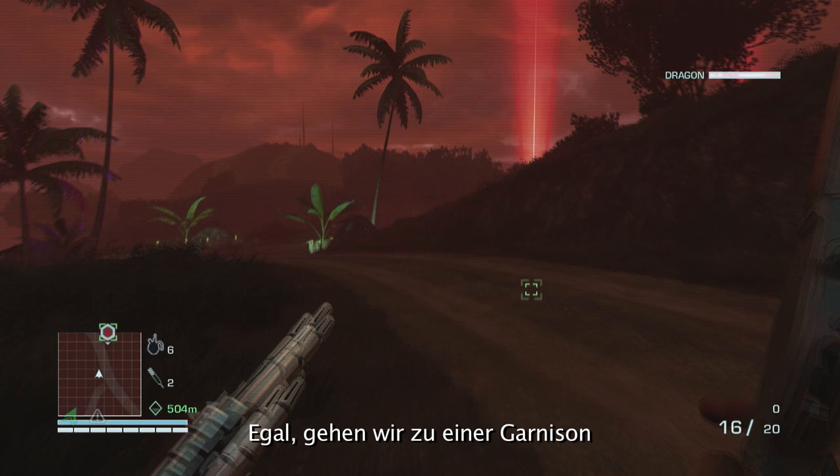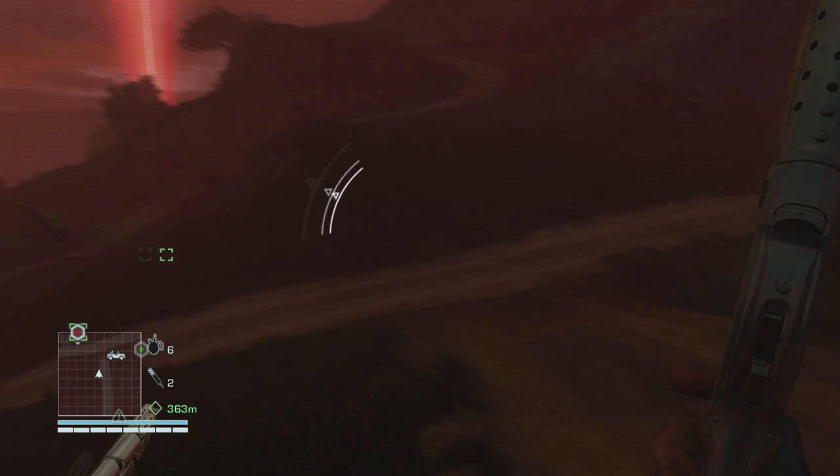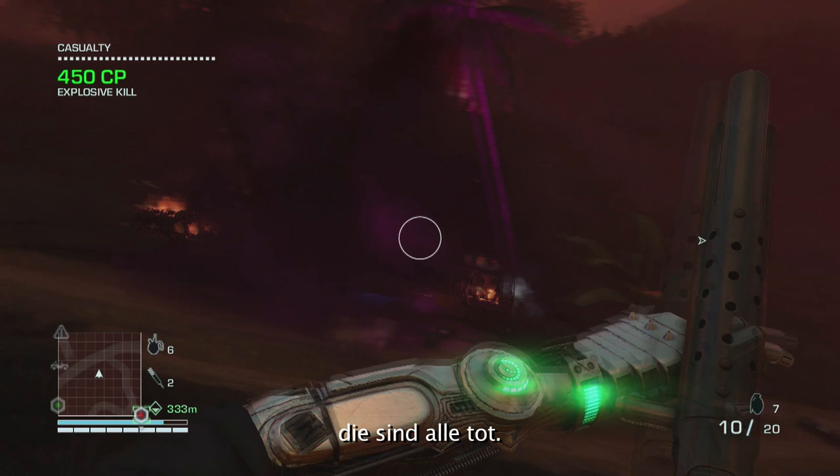Anyway, let's go to a garrison and liberate it. When I mean liberate it, I mean murder everyone inside. There's some pigs — I mean pigs as in the animals, not police officers. Right, enemies die. Grenade, another grenade for safekeeping. They're all dead — definitely the best way to deal with people.